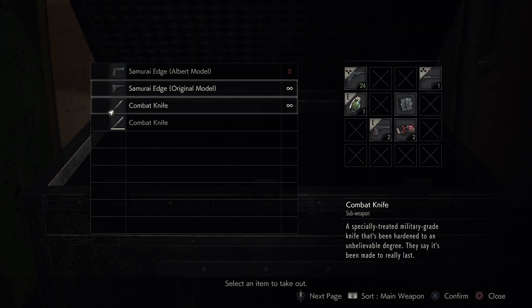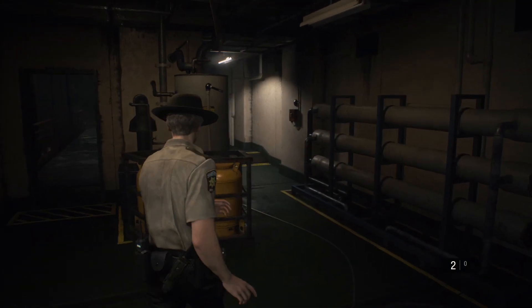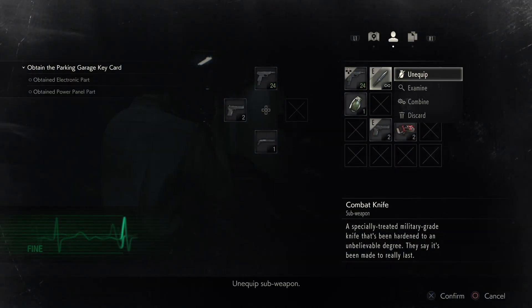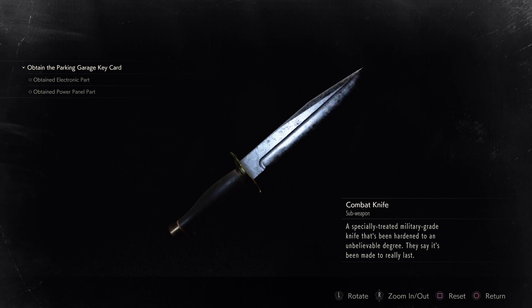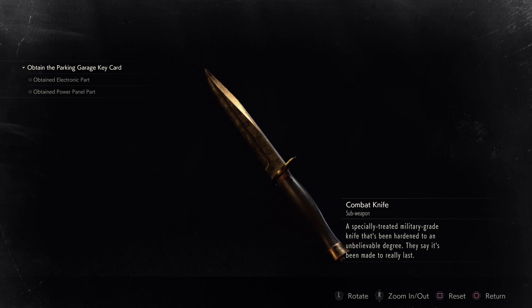And that's it. Your reward for destroying all 15 Mr. Raccoon statues is the infinite combat knife. This knife will never break. You can use it as much as you like. You can put it in as many zombies as you like, and it will never break. If you guys have any questions, please feel free to leave a comment. I'll be sure to help you out.